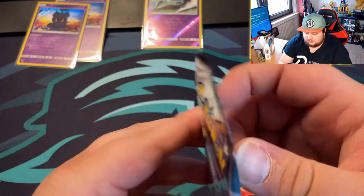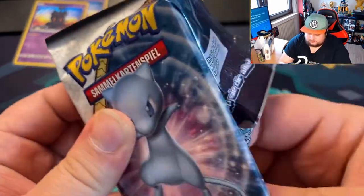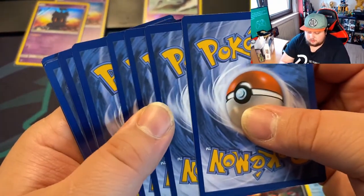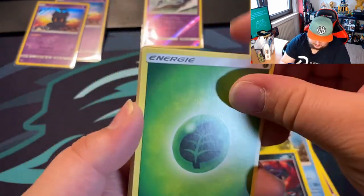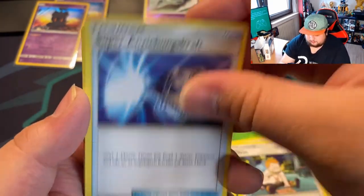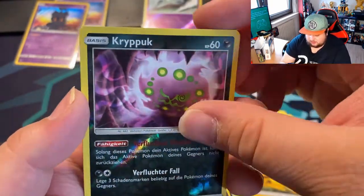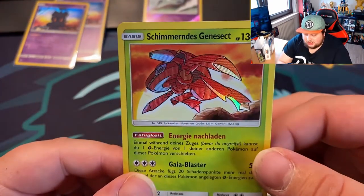Last pack. I swear to God, if I pull a third Marshadow I'm gonna lose my freaking mind. So cold. Four cards on the back. Let's stick with fire — it's a leaf, double energy. Come on, let's see what you got in the last pack. James, Pikachu, Reverse Holo. And yo — we got a Holo Shiny Genesect!